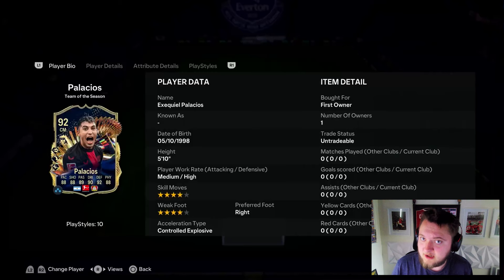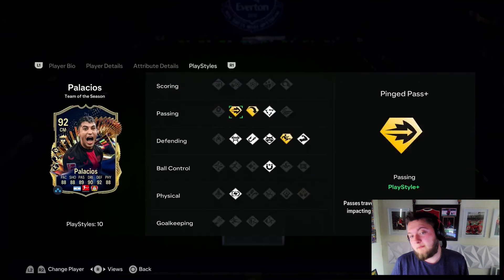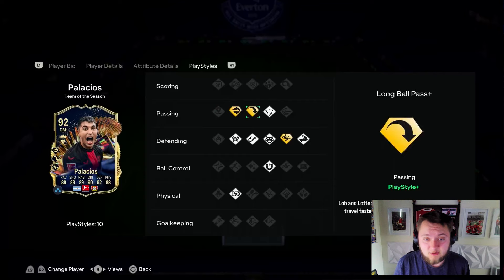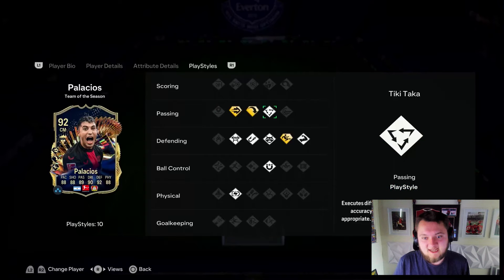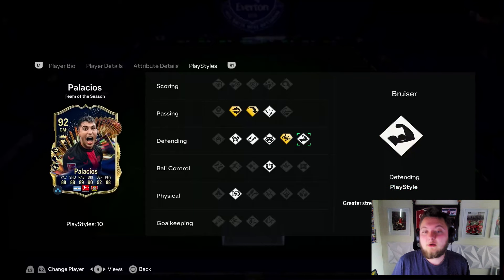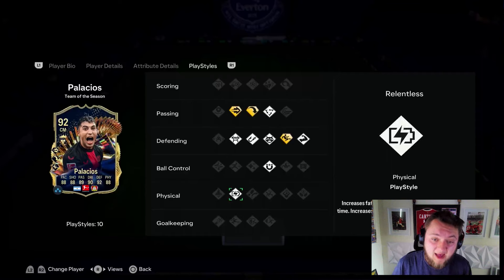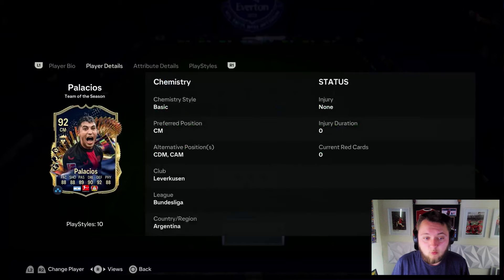Palacios: 4-star, 4-star. He's on a labor queue, so I think there'll be a few teams sniffing around him in the summer. Medium-high work rates. His playstyle pluses are good bar one — he's got Ping Plus and Long Ball Pass Plus, which is awesome, as well as Tiki Taka. He's also got Slide Tackle Plus, which is a little bit disappointing.